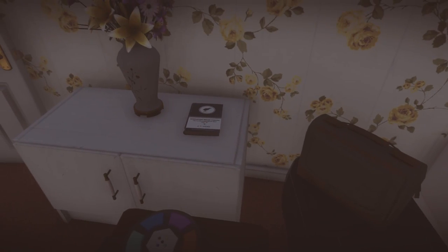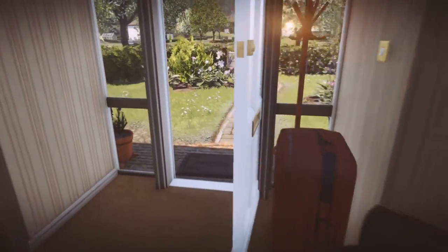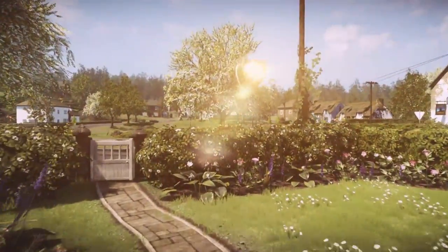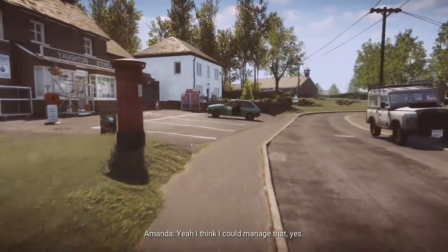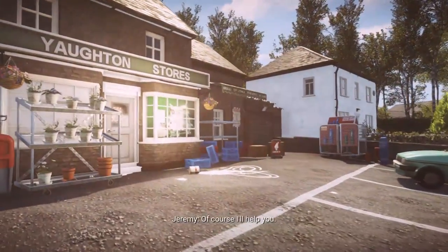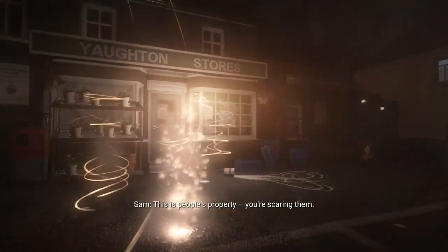Head upstairs — there's a door slightly ajar. Inside this room is a book on the little cabinet to the left. Most events will happen naturally as we enter the rooms they take place in. Further up the road on the left is Yorton Stores, and there's a motion event just outside the store — tilt your controller to trigger it. This explains the paint pattern on the floor.